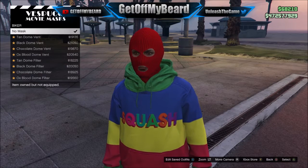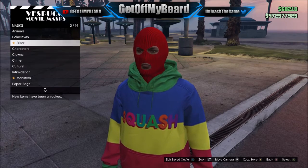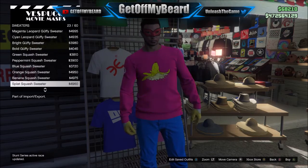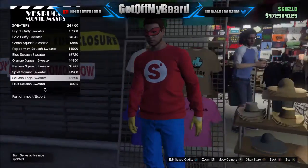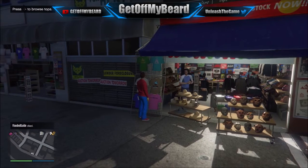Right next door to the masks section, we want to go ahead and buy the SecuroServ logo squash sweater, as you can see here on screen. Yeah buddy, looking nice and tight if you ask me.